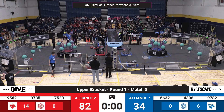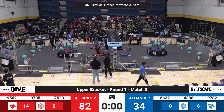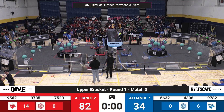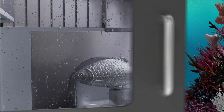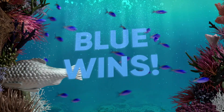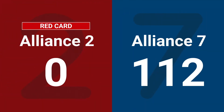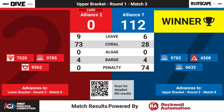Two for a violation of G211 — egregious or exceptional violations, Clause E. As a result, Blue Alliance takes it. One hundred and twelve points for Alliance Number Seven. They will advance.